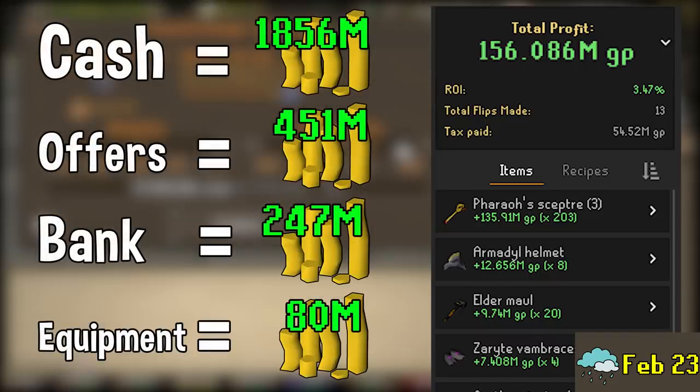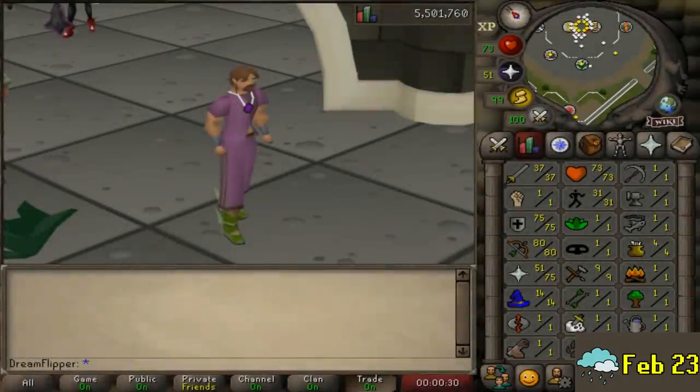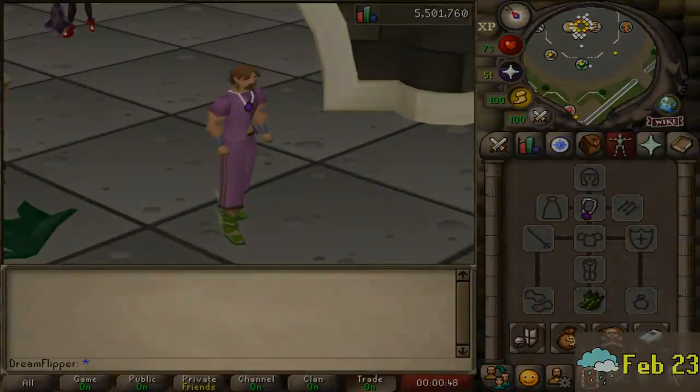Taking into account all assets — cash, items being sold, items in the bank, and items equipped — our current total net worth is around 2 billion 631 mil, which is roughly a 256 mil increase from the last episode. Not bad for just a couple of weeks of work, and we also trained the account up a fair bit. This week alone we got over 150 mil in profit, majority from the Pharaoh's Sceptre. I'm really looking forward to Raids 3 and what investment opportunities that new content will bring.